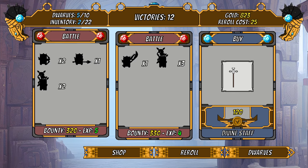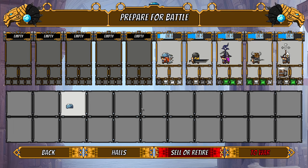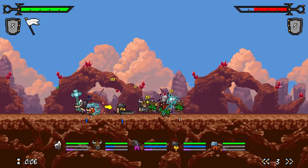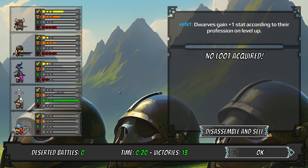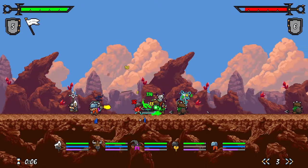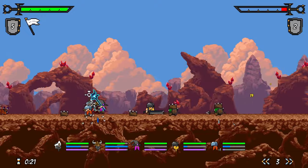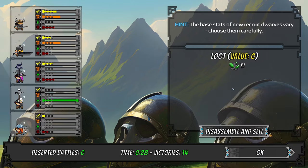We got a cool assassin's dagger, and we don't have enough to upgrade our shop yet. Oh, that dwarf can hold two daggers — I didn't know that! He'll hopefully be able to do more damage now. This is working out really well. This game is addictive — it's fun, and this simple animation style is really what drew me towards it.